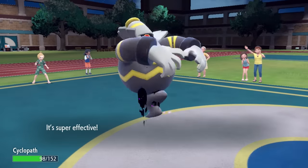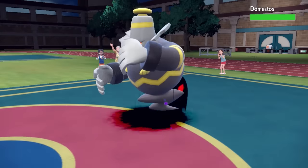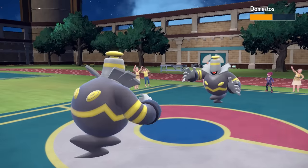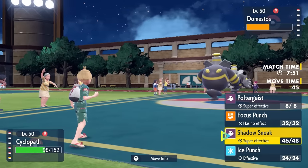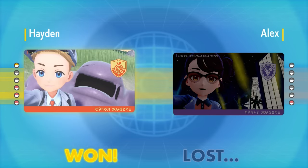Their Ditto is Scarf so it's faster, but Dustnoir is bulky enough to take two Shadow Sneaks and I can do over half in return. Another Sneak takes care of it and that's the end of the game. Honestly a really fun match — Ditto makes things way more stressful than they need to be, but regardless, super fun. This team is extremely fun to use — let me know what you guys thought, leave a comment, and I'll see you next time.